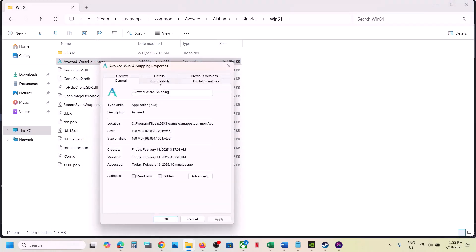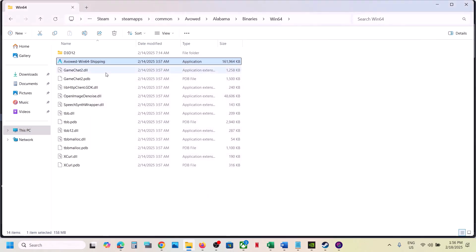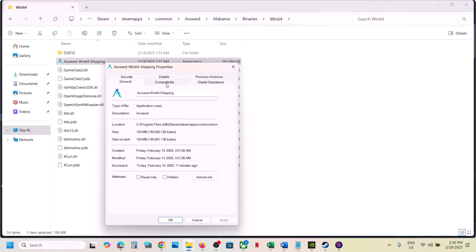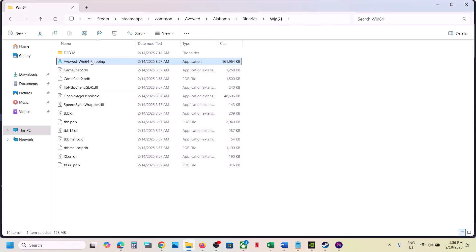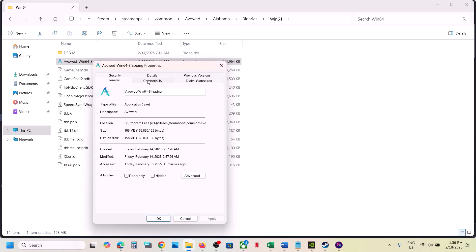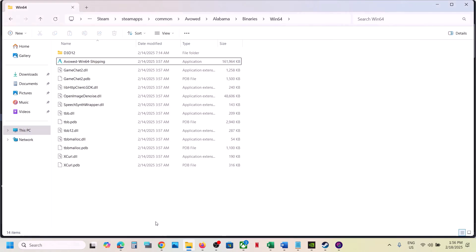Still not working? Go to Properties again, this time put a check on compatibility mode and select Windows 8, hit Apply, click OK, launch the game and check. Still not working? Go to Properties again and select Windows 7, hit Apply, click OK, launch the game and check. Still not working? Put a check on Disable Full Screen Optimization, hit Apply, click OK, launch the game and check. If none of these work, uncheck all those boxes, hit Apply, click OK, and follow the next step.